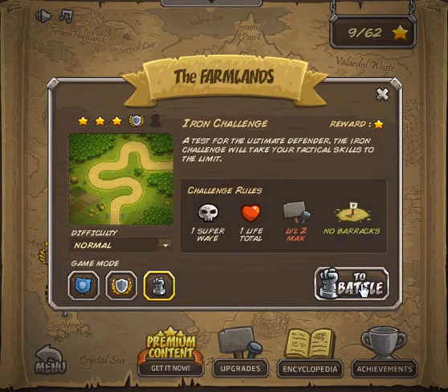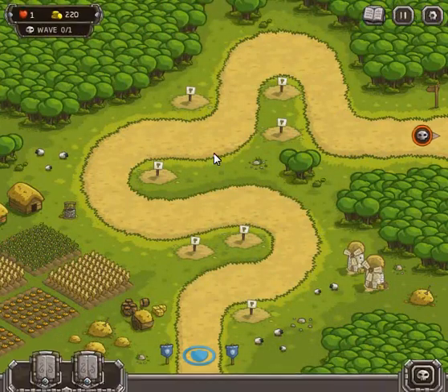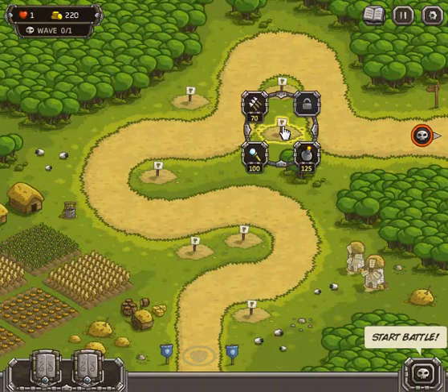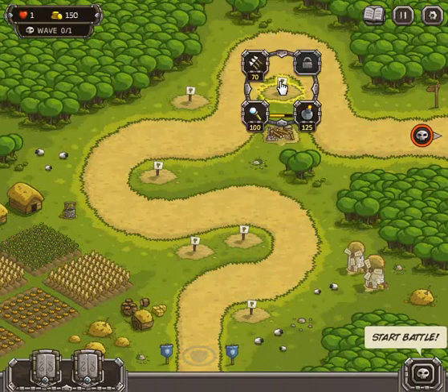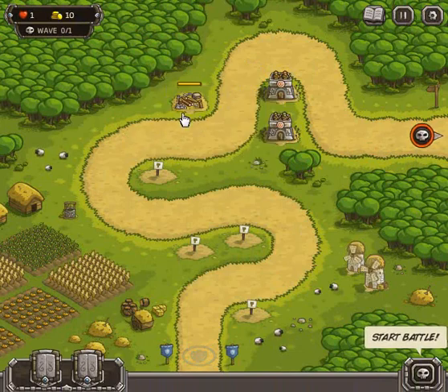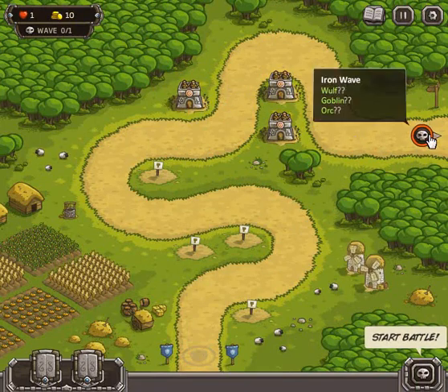This is Stage 2 for the additional bonus star and the 5th star at level 2. You start off automatically with 220 gold, so that will allow you to get a couple of Archer Towers. I want to create a nice kill zone here and I can summon Militia right into this location and have 3 towers dealing bonus damage.